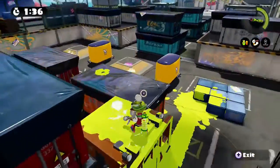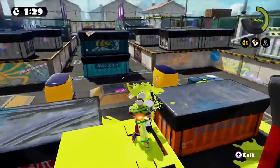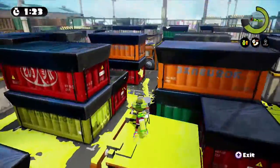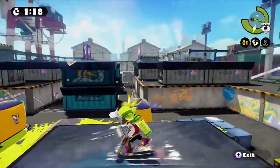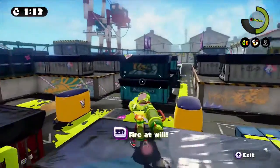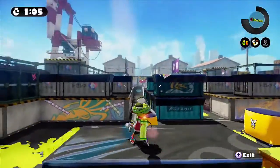By the time you get about here you're going to start seeing opponents slide in right here and right here. At this time you want to use this to try to get your special, because your special works perfectly on this map. You want to paint around here, and then once you grab your special, press it and shoot your opponents down here, jump right back on, swim up there, use it down here and force your opponents back — killing them, sending them back to their base.